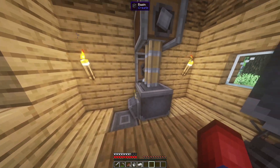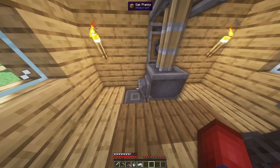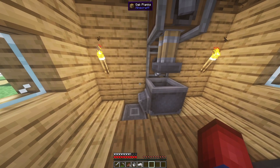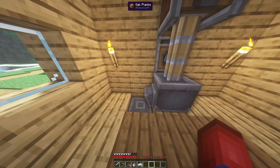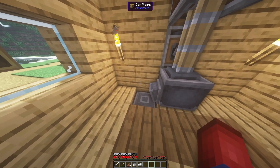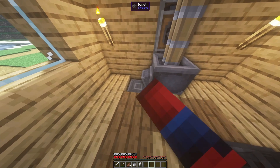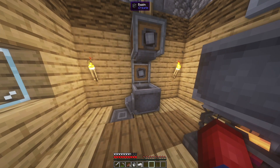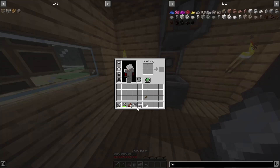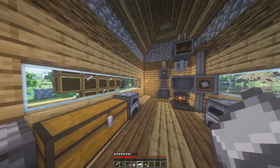You can throw your iron nuggets right into the basin and the mechanical press will smash them into ingots. We started with four iron ore, and the process turned them into eight iron ingots and four iron nuggets — so we've already duplicated some ores just by washing them. That's the ore processing system in a non-automated way.